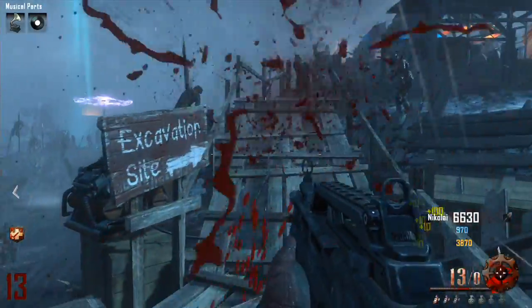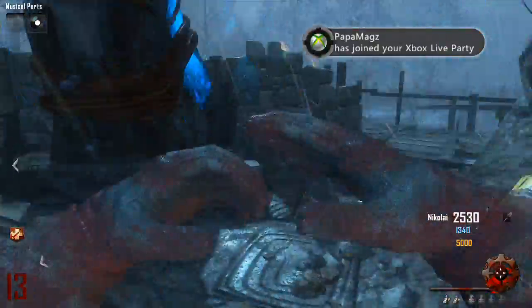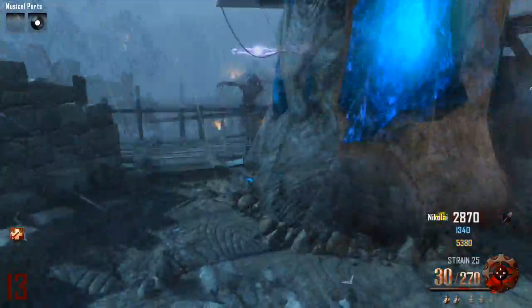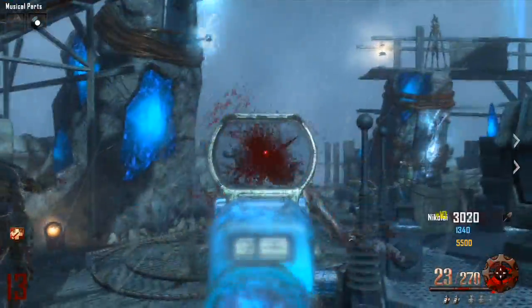What's going on guys? I'm Dykronik here. Today I'm going to be showing you the Type 25 Pack-A-Punch. It's called the Strain 25 when it's upgraded. It always comes with a dual mag, which is one of the perks why I like this weapon. It initially comes with a red dot sight with 30 in the clip and 270 extra.